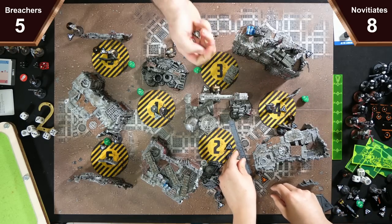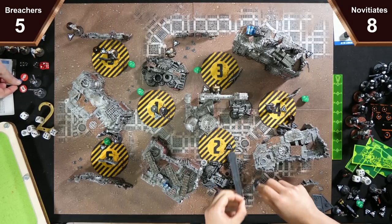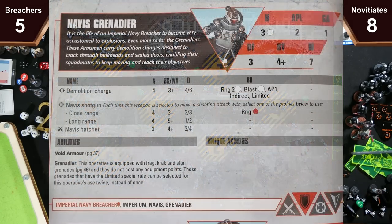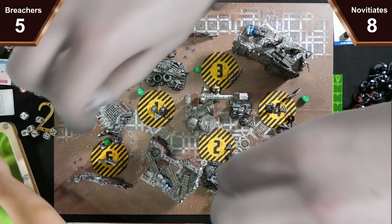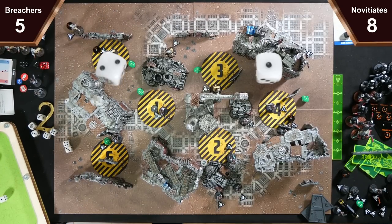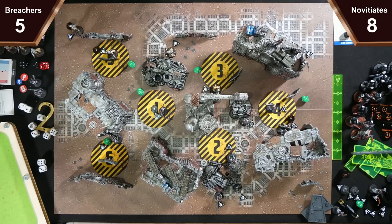I'll activate my Grenadier — switching to engage, move up to the scramble pile and throw a super crack at your lady. Four dice hitting on threes — just two hits, 8 plus P1. Two saves. She actually has a power armour so she has three-up saves. She fails both — that's two hits, probably eight damage which kills her because it's 4-6.